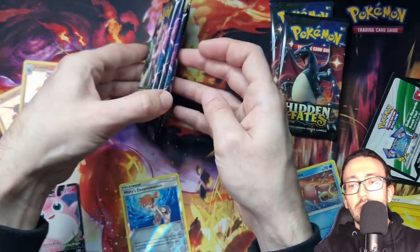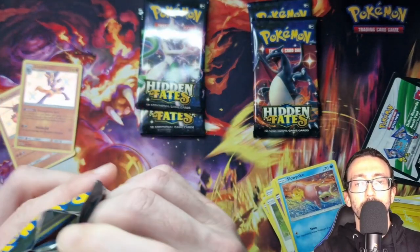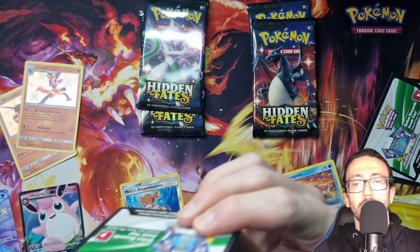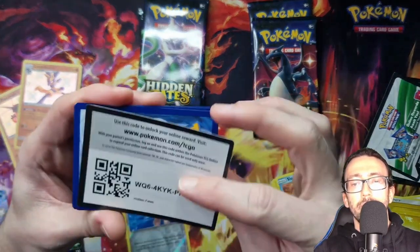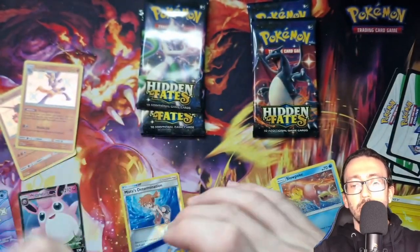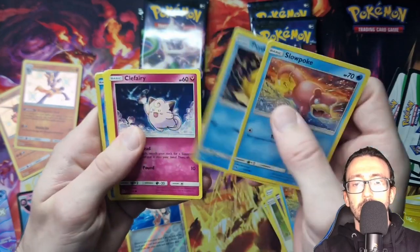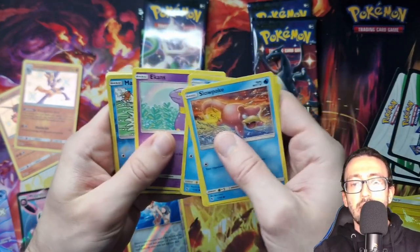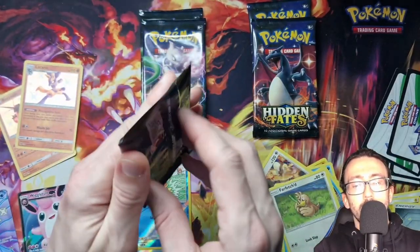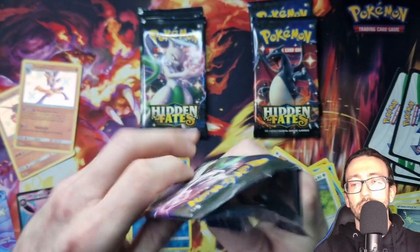Six packs left — we've got four Mewtwo artworks and two Charizard ones. And we've got a Slowpoke, Psyduck, Cliff Fairy, Magikarp, Ekans, Reverse Holo Magikarp, and a Genghis Khan. That one was probably our worst pack — definitely our worst pack so far. Hopefully it'll pick back up.